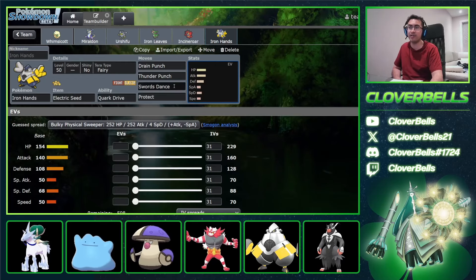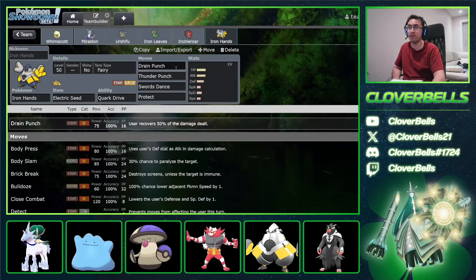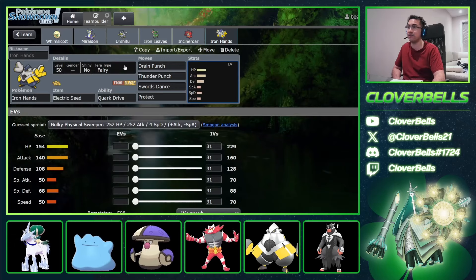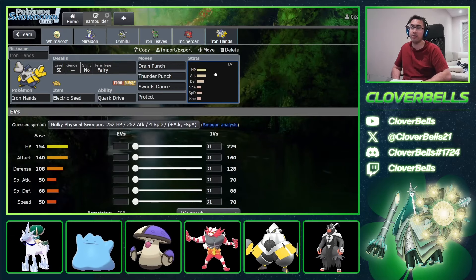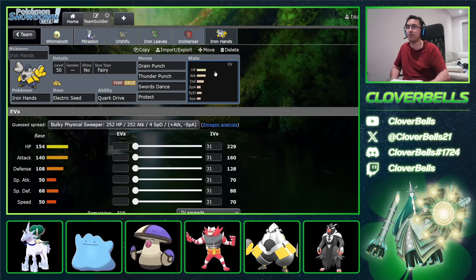Because it's Swords Dance, you can take away from some of its Attack and invest more in HP and bulk stats — you want the Iron Hands to stay on the field longer. Once you get those Swords Dances up, even if you're taking some damage, the Drain Punch will heal you right back because you're dealing more damage. Terra Fairy is also pretty interesting — you're removing your Ground Weakness, Psychic Weakness, and Fairy Weakness. Terra Fairy becomes a pretty solid defensive typing.